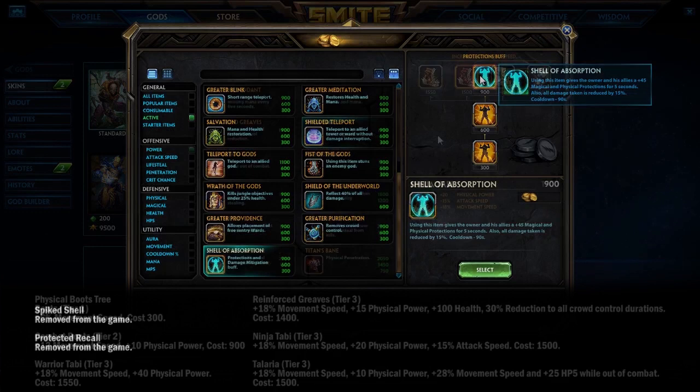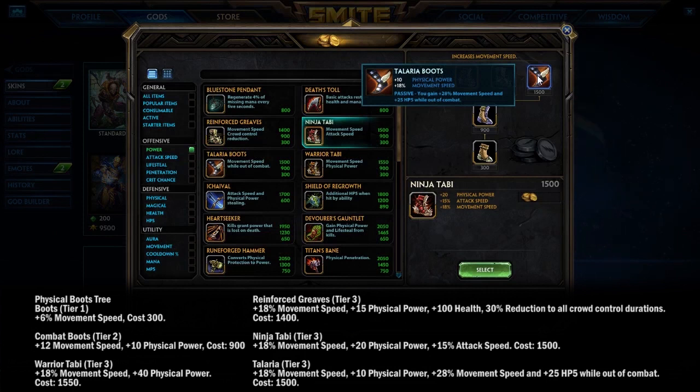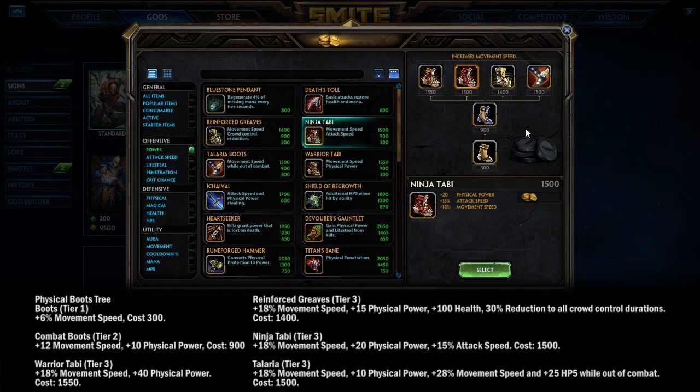Now let's talk about Boots. Physical boots are just cheaper across the board, and they're streamlined into four final options instead of branching. Midas Boots is gone, which really hurts supports a lot — it's going to make them want to stay in lane more.